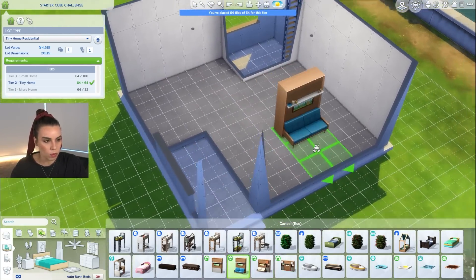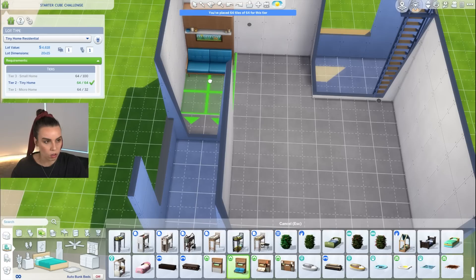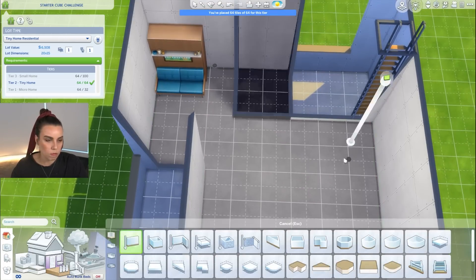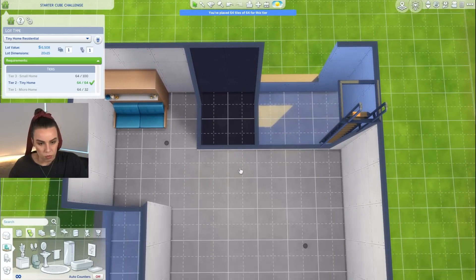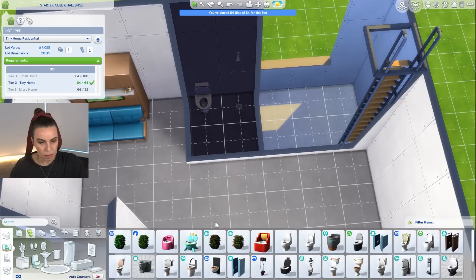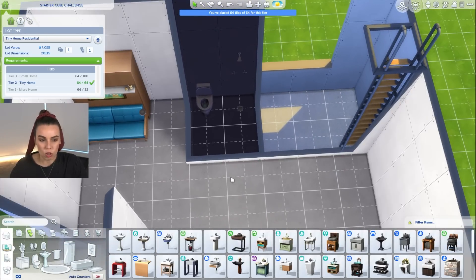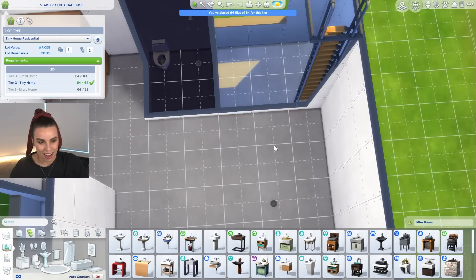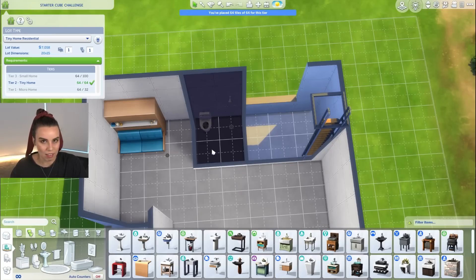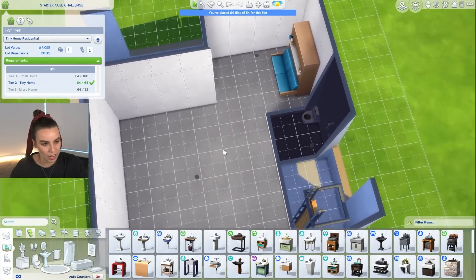This is where our bed could go. We could put it in the corner here and make this area into a nice little bedroom. This could be a bathroom — for a tiny bathroom we just need a toilet and shower, keeping in mind I'm trying to keep the price down. We actually don't need a basin in here — we could have a basin outside that your sim uses, but if we want to make it look nice then I guess we have a basin.